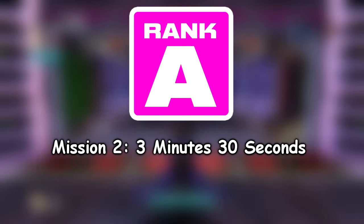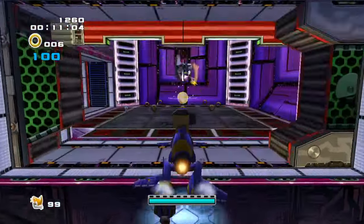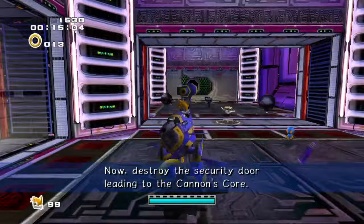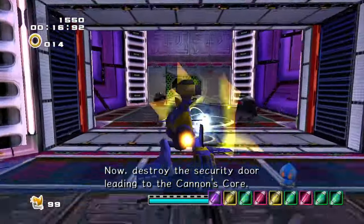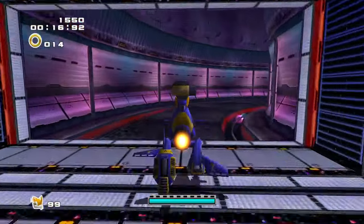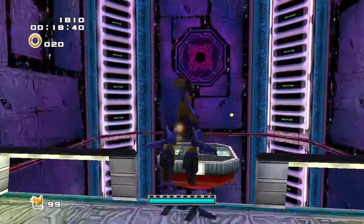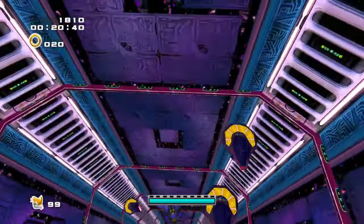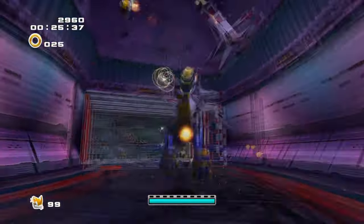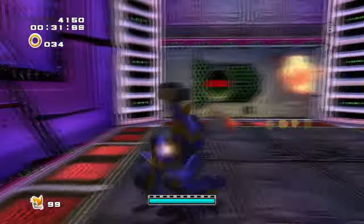For Mission 2, you have 3 minutes and 30 seconds to collect 100 rings. Unfortunately, you'll be collecting these during the Tails and Eggman sections, which happen to be the easiest sections to take damage and lose all your rings. And there are no invisible or hidden stashes of rings either. But the important thing to remember is 3 minutes is actually a lot of time, especially considering you have Time Stop switches, which essentially extends the actual time you have. So just follow along the path and take things nice and slow, and really abuse those Time Stop switches along the way.